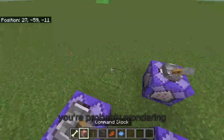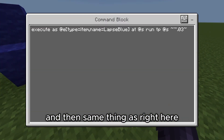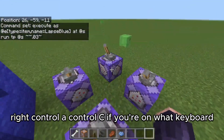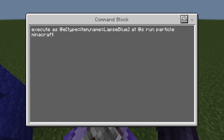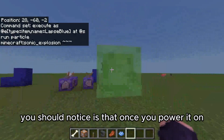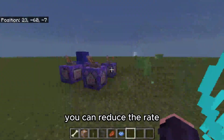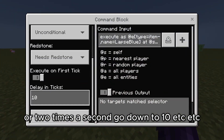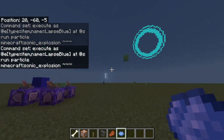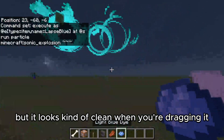So if you came from my other video you're probably wondering where the effects are. I'm gonna have a running command block, and then same thing as right here — control A, control C — then just delete from the run: particle minecraft:sonic_explosion. Once you power it on you should notice a ton of particles. If you are on a lower end device you can reduce the rate — once a second you can turn it down to 20, or two times a second turn it down to 10, etc. I like it at the higher rate because my device can handle it and it looks kind of clean when you're dragging it and it has the trail.